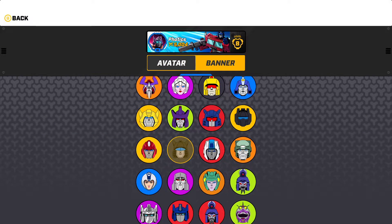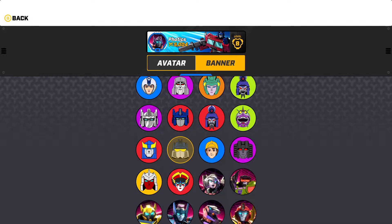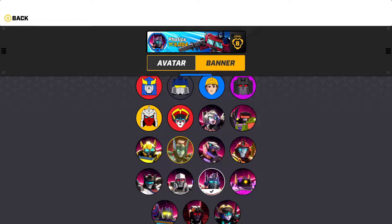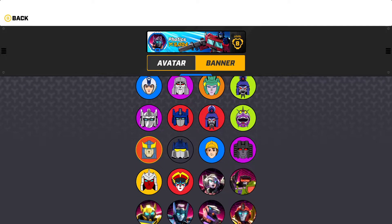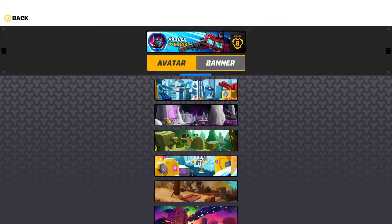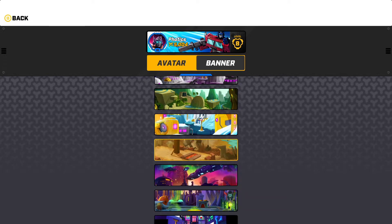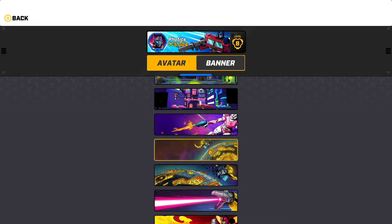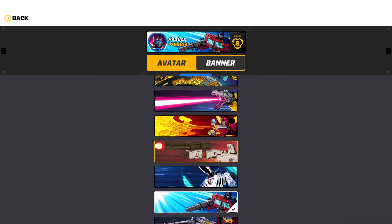The new banners are kinda cute, but they make the score harder to read. Many of the banners are quite busy, and they appear to be sized for mobile screens, so they're not very impressive looking on an Apple TV or a Mac. I picked Optimus Prime for the avatar and Optimus Prime for the background — it's pretty obvious I like Optimus Prime. But I'm not too excited about this particular change. Do you like the new banners? You can let everyone know in the comments.